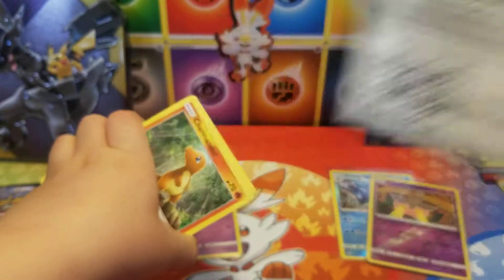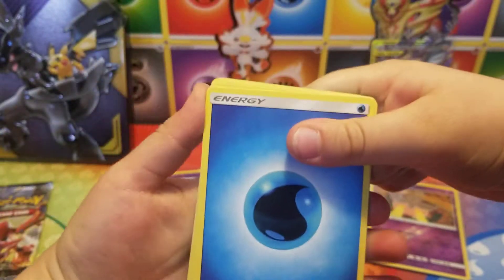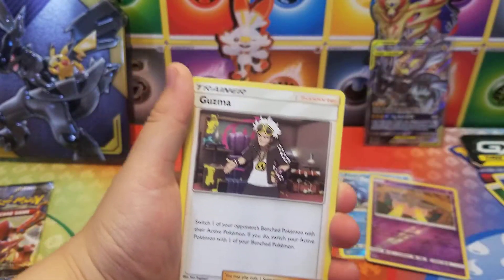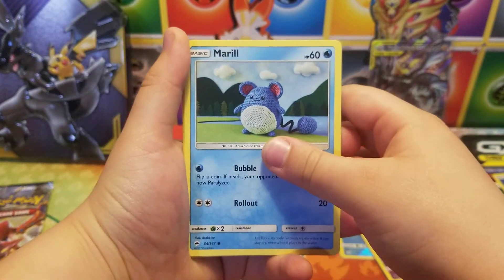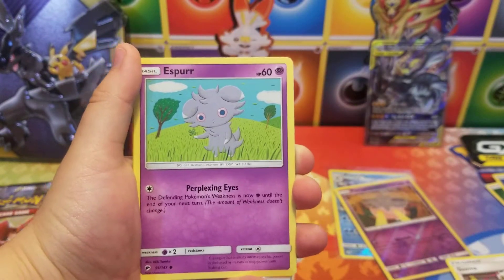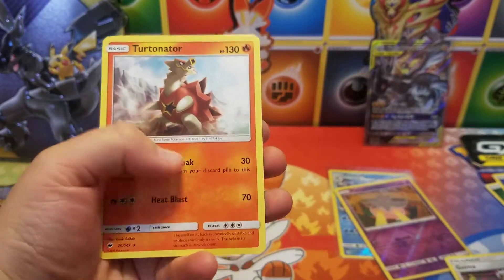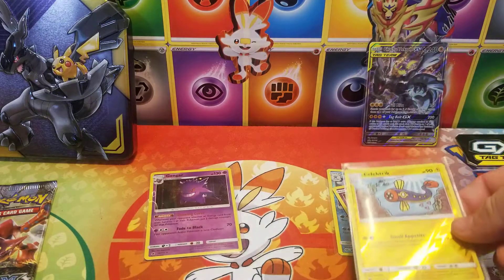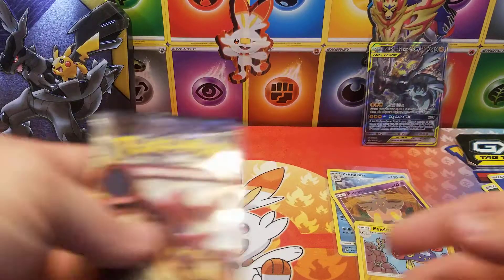Code card, and here we go — one, two, three, and four. We got a Water Energy, Wobbuffet, Charmander, Marill, Pansage, Espurr, Pichu, and a reverse Electrike. Also an Electrike non-holographic. It's a nice holographic — uncommon electric. Electrike is tricky to pronounce because there's another electric that's similar. Anyway, that's a goofy thing.